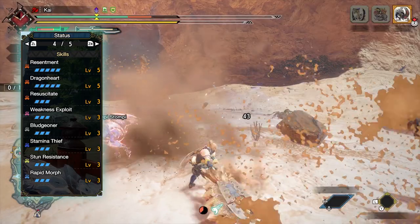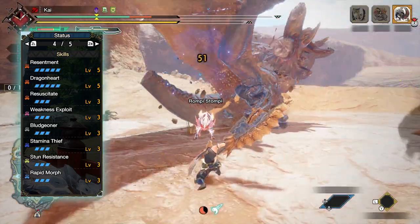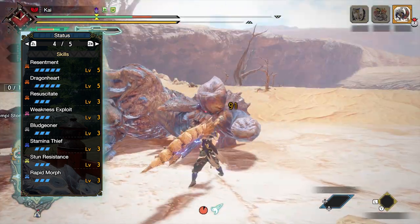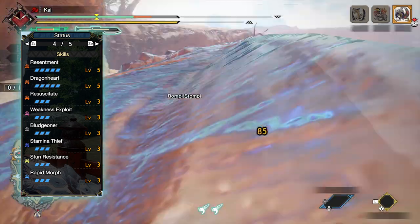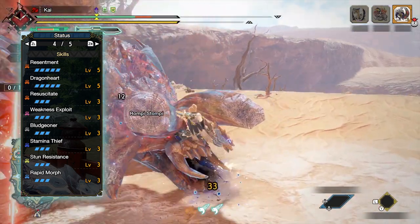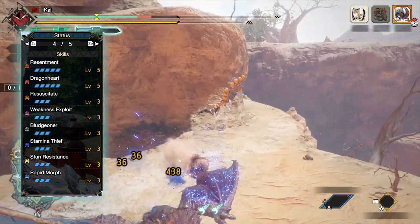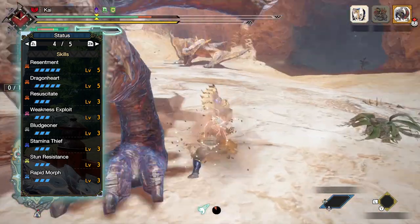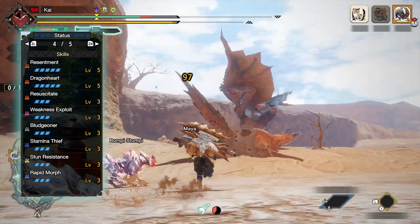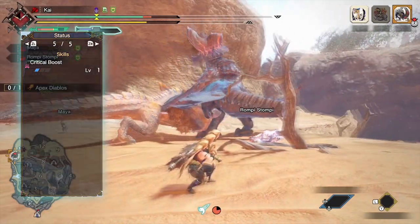Stamina Thief also helps when it comes to KOing a monster. Regarding elder dragons — they rarely can be exhausted, but in Monster Hunter Rise, exhaust phials allow you to charge up your weapon much more quickly than power phials, which is why we use this weapon regardless of the monster. You also have Stun Resistance at level 3, Rapid Morph at level 3 — which increases switching speed between axe and sword form and grants morph attacks a 20% damage increase — and finally Critical Boost at level 1.